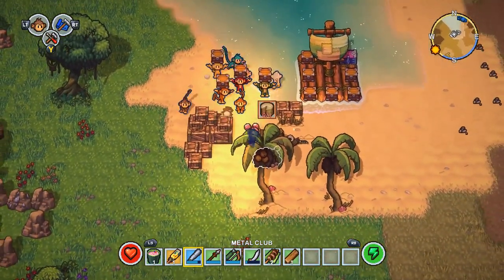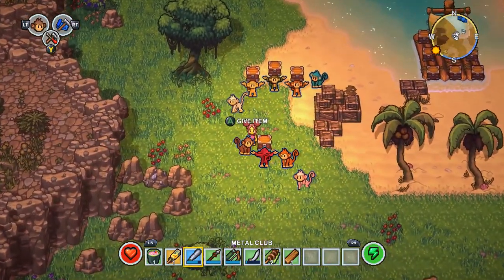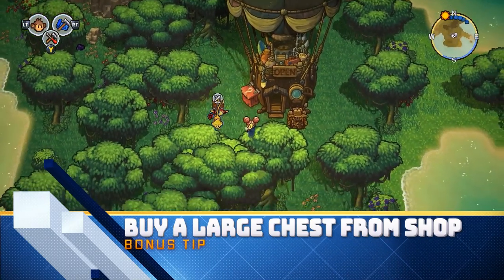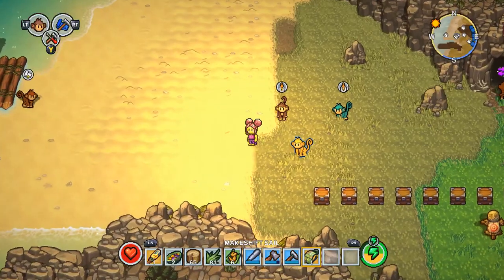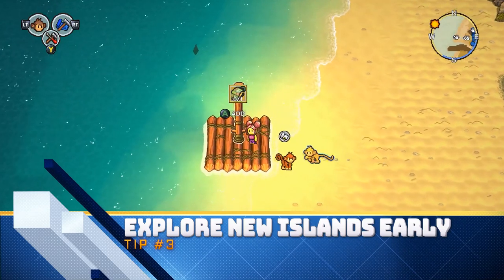Later in the game I always find that one chest is not enough, so sometimes I have two monkeys with two chests until I was able to build a bigger chest. Bonus tip: if you haven't unlocked the materials or technology to craft a bigger chest, you can buy a large chest from the shop in early game pretty easily.